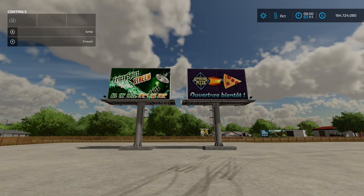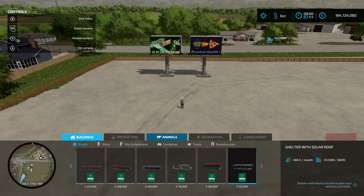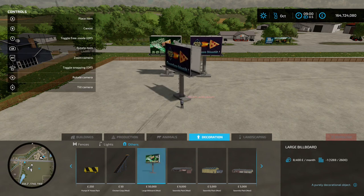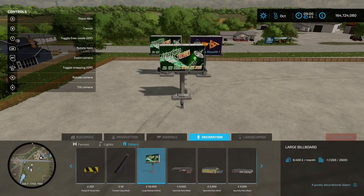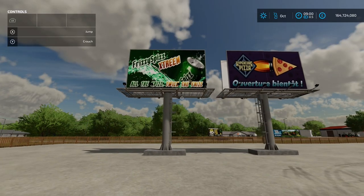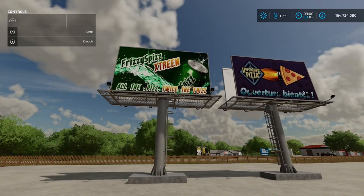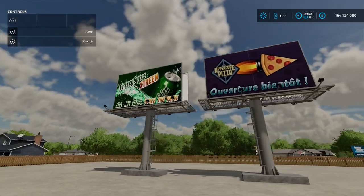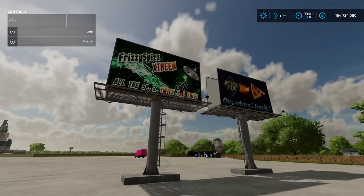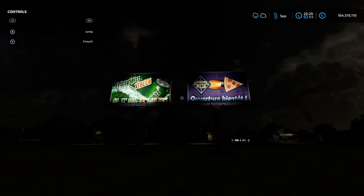Our first new mod for the day is the Large Billboard by Saucy Modding, 0.81 megabytes on the download. You'll find it in the construction menu under decorations and others. It's only one billboard but you spin it around and it's got the other side too. It gives you 8,400 a month, which is the same as the municipal government subsidy sign - the slightly smaller one. These also light up at night, which is ace.